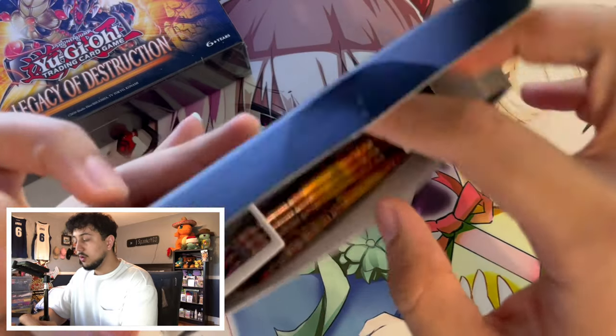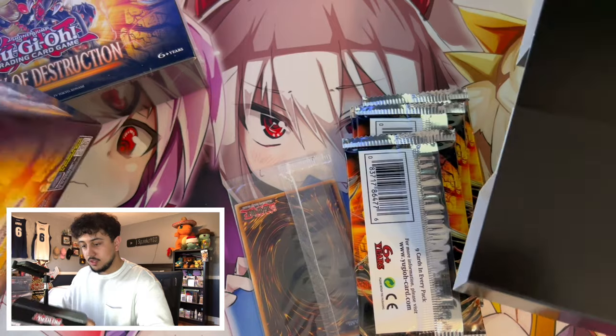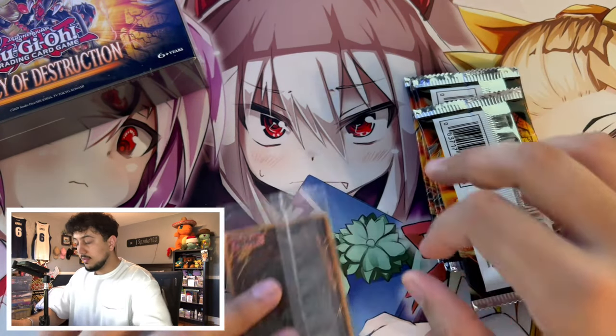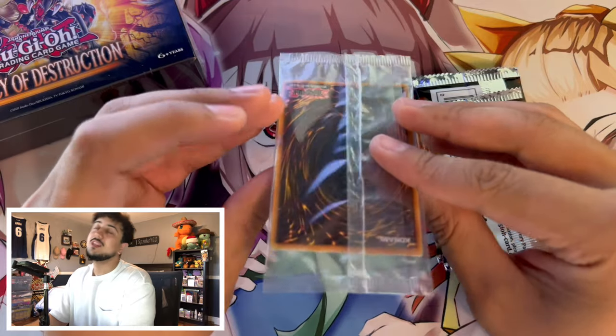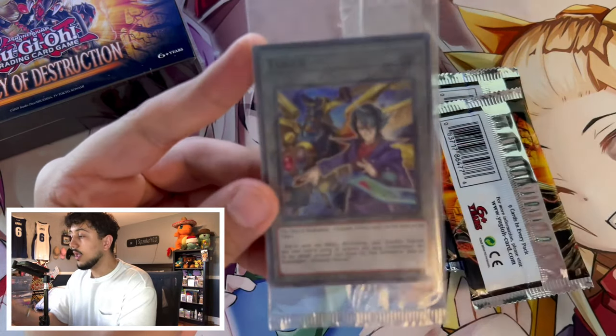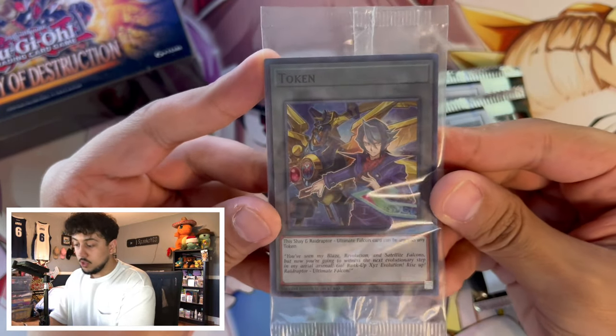Opening it up, you actually have to pull this whole thing out — I've never done this before. And there's a token. Let's move this to the side and see what our first token is. Please be the Ancient Gear one... Oh, the Raid Raptor one. And it's a Super Rare! That's actually pretty cool. It's a Super Rare Raid Raptor token. Not super mad about that one — I do like the Raid Raptor stuff.